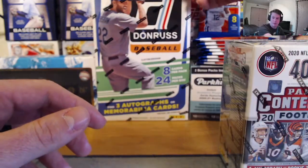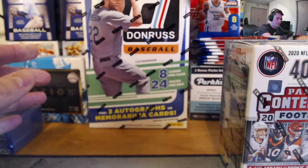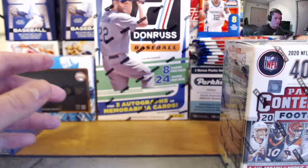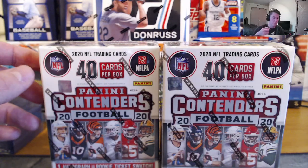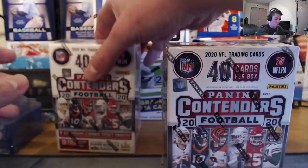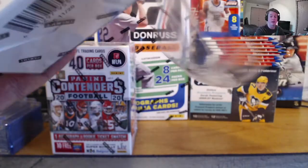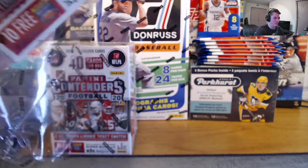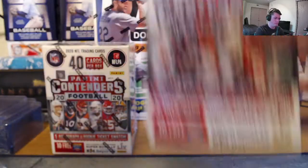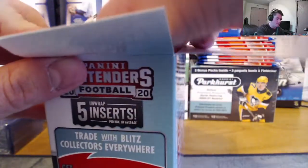We have a box break coming up very soon for this Donruss baseball hobby box — three autographs or memorabilia cards in there, jam packed with inserts and parallels because they don't own the contract to put the logos on, so they're able to put more fire in the box. I'm an Eagles fan, so the draft is a sore subject. But 2020 Contenders football — I love the way these base cards look. I've been looking for these retail boxes forever and luckily I was able to get two of them.